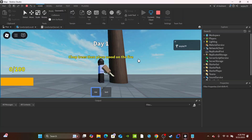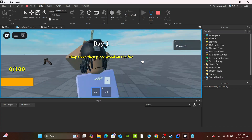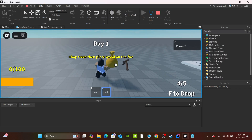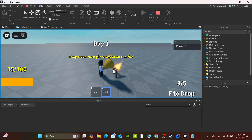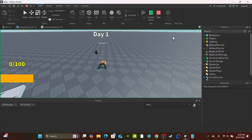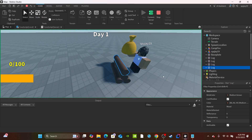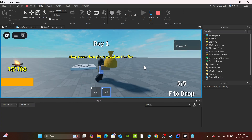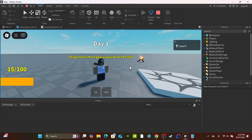Let's try again. We chop down the tree and collect four logs. I drop one on the campfire - it disappears quickly and shows 15 out of 100. I duplicate some logs and notice I can only pick up to five - I can't pick up a sixth. If I drop one, then I can pick another up because of the maximum cap. Hope you guys enjoyed the video - like, subscribe, report any bugs, and I'll see you in the next one!